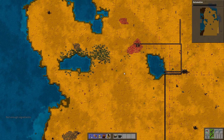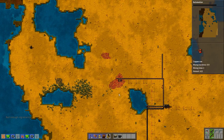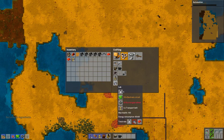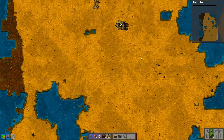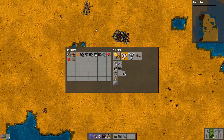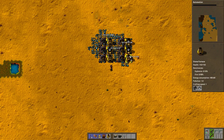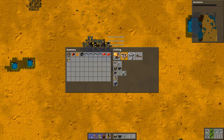Let's do one more run for iron, and after that we start automating. Usually I do iron smelting first, but that depends on your start. In this case the start is kind of reverse, so it's going to be copper first. Okay, that's enough iron for now.